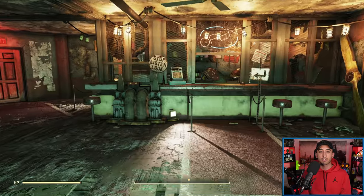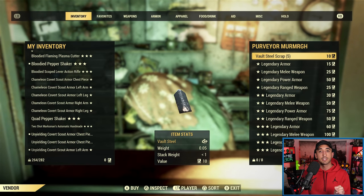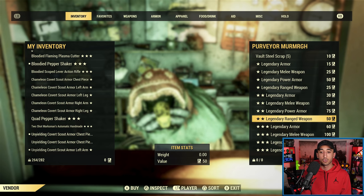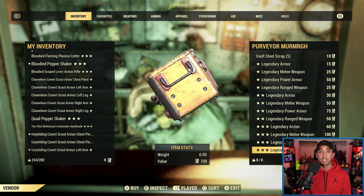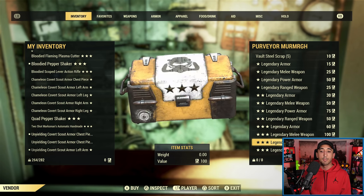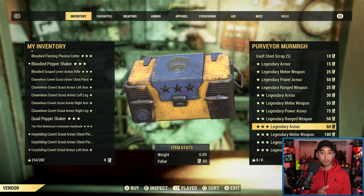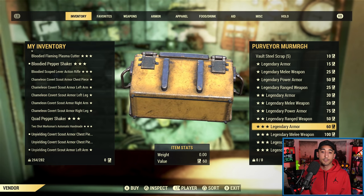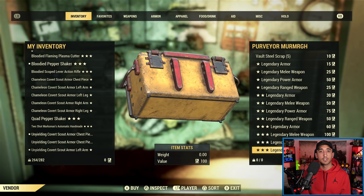That's why the second method — purchasing legendaries from the purveyor — has generally become preferred, because you can remove that first element of chance when it comes to the number of attributes. You can actually choose to buy a one, two, or three-star legendary from the purveyor. There's also less chance when it comes to the weapon type because you can choose ranged or melee, but you still cannot choose a specific weapon or specific armor piece to be legendary. And of course, you've still got the chance of getting the legendary attributes that you want.